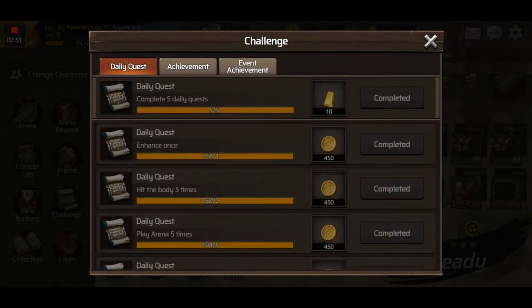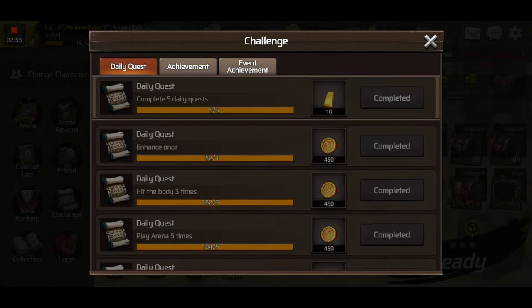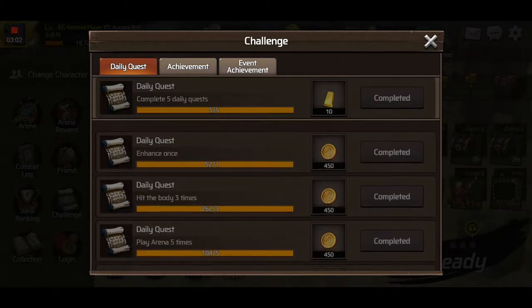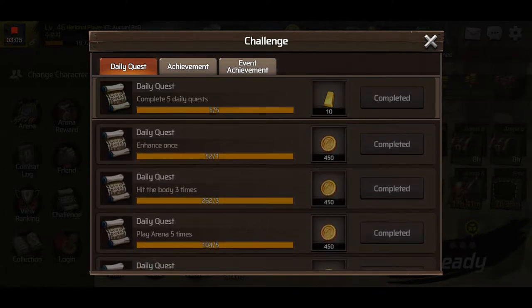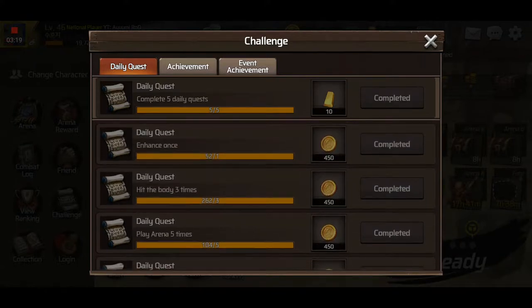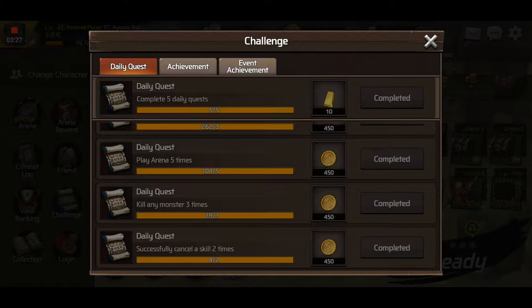Also, on the daily quest every single day you can quickly do five quests, which will give you a total of 2,250 gold as well as 10 gold ingots. This is easily done. Sometimes tasks include hit the body three times, the mount three times, consecutive headshots two times in arena, cancel a skill, kill any monster, get an arena crate, send a gift to a friend, etc. All easy things to do most of the time. If it says specifically raid or in a party, then you have to do it in a raid — but things like kill any monster or cancel a skill can be done in normal campaign mode if you don't want to sign up for a raid.